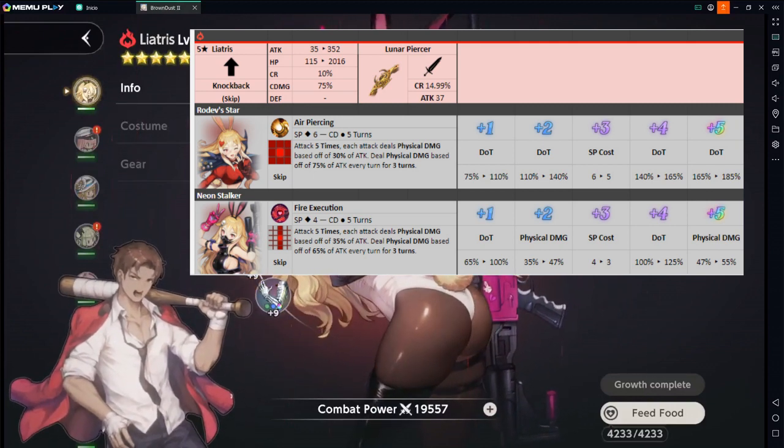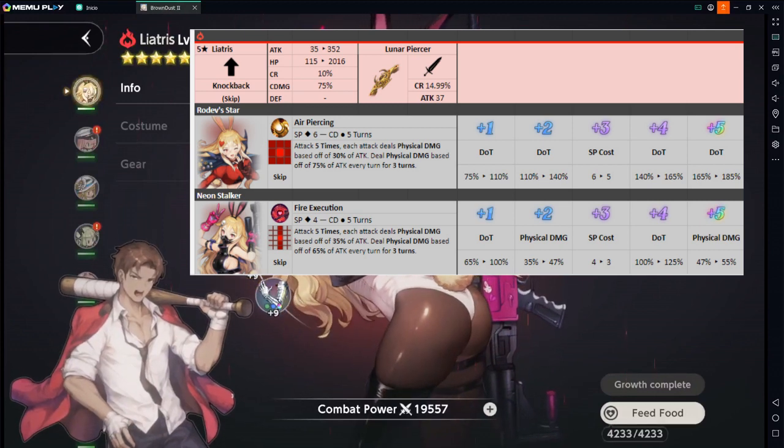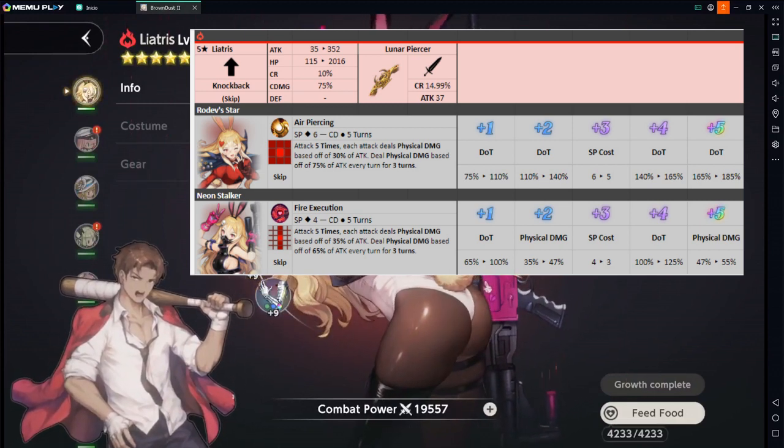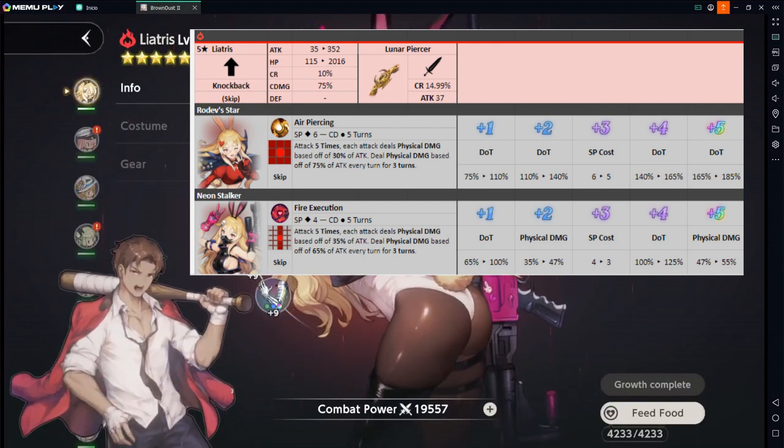When it comes to crit rate, she is on the low side. She doesn't have any special increases on crit rate — she's at 10%. But on crit damage, she has 25% more crit damage than any other character, except for Maria who also has 75%, and Angelica who has 100% crit damage. So that's pretty good.